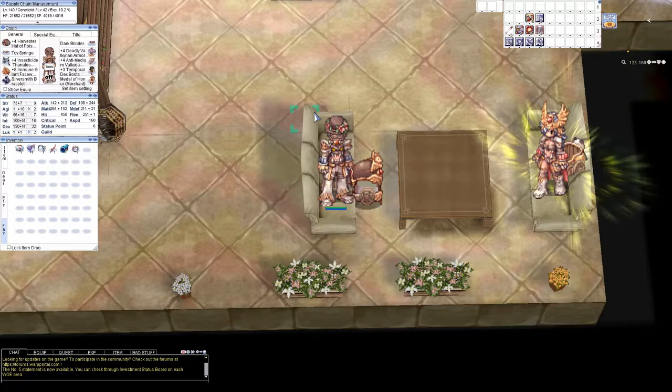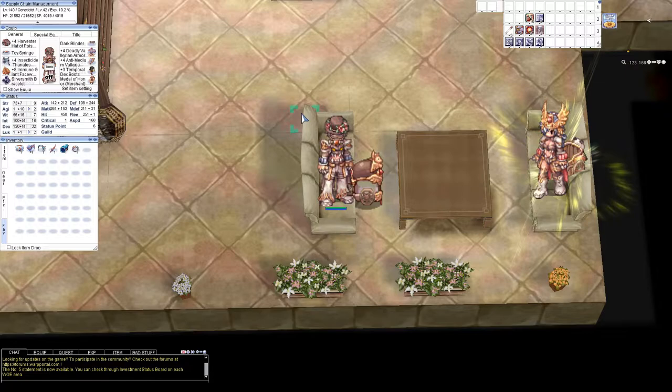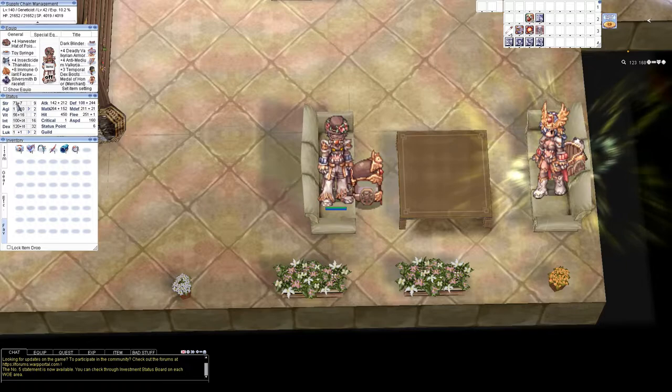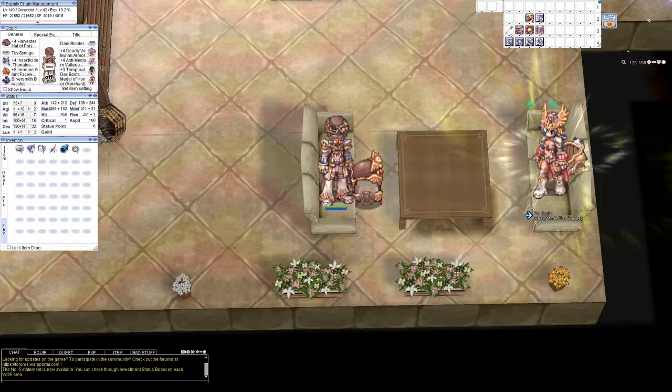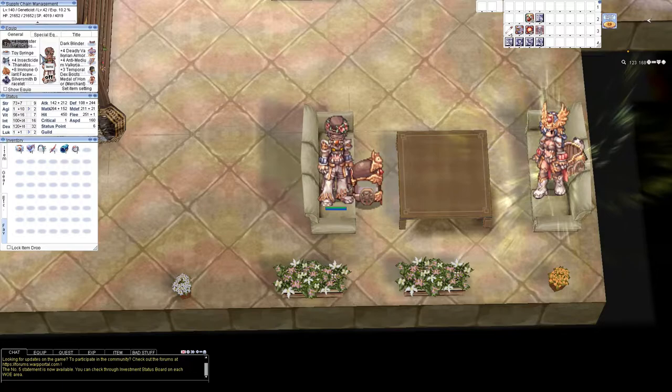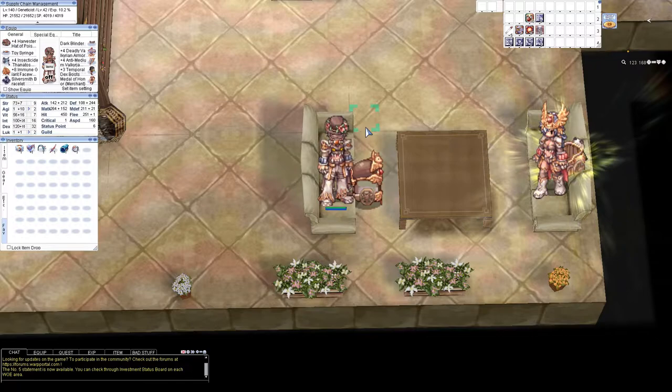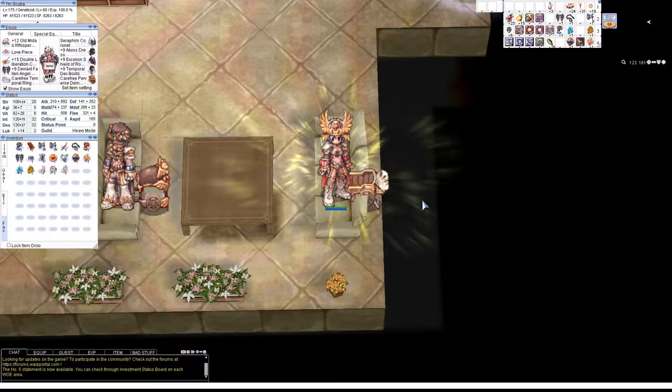You should be surviving just fine with the HP and SP leech you get, so you won't need the potting efficiency from the Chemical Glove. As far as stats go, DEX is a little too high for this level — 120 INT would be much more beneficial along with a higher STR pool. You only need 120 DEX when you reach level 170 for the old Midas Whisper. You can prioritize DEX last. That covers the basic Genetic — we're moving on to the high-tier Genetic now.